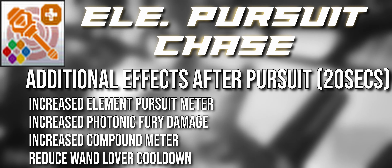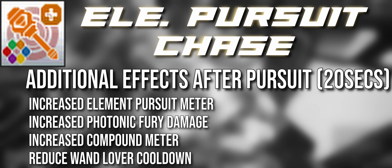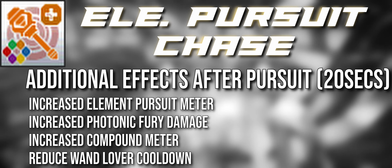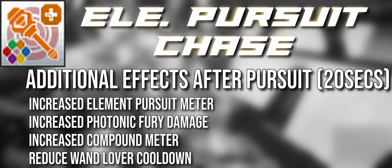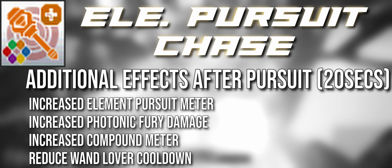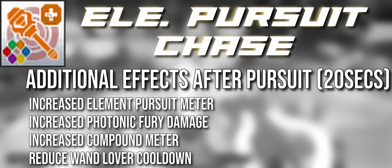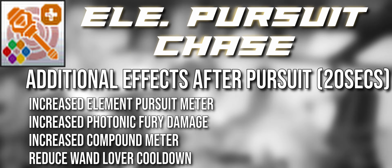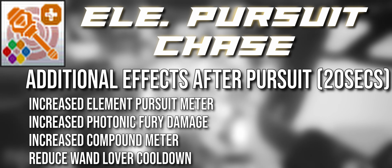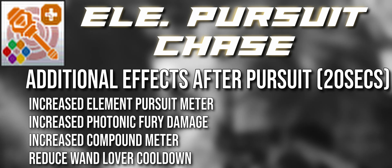The effects after using Pursuit Chase include improved One Element Pursuit generation — 20%, meaning that for 20 seconds, instead of needing to build 10,000 points of One Element Pursuit to fill the meter, you only need 8,000. So instead of doing 5.5 Swift Smashes or Wand Counters, you'd do about 4.5 — essentially reducing the number of attacks needed to build One Element Pursuit.